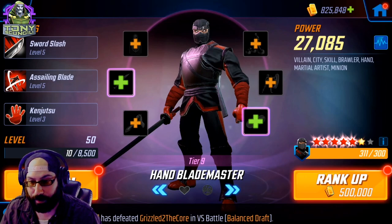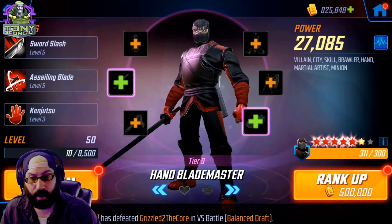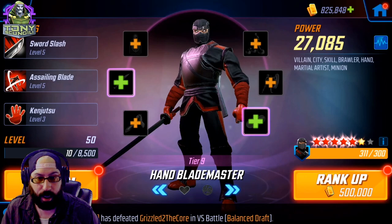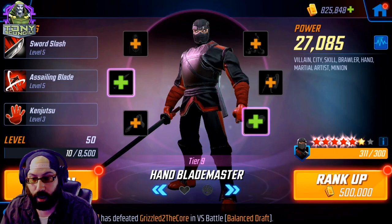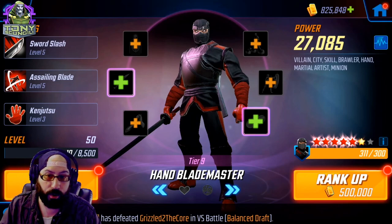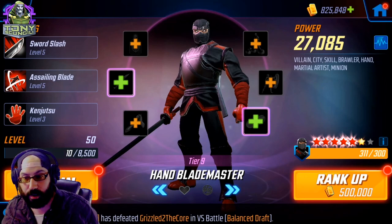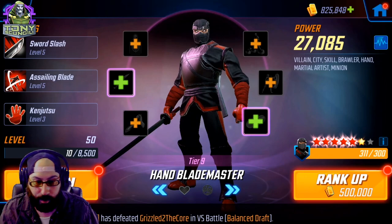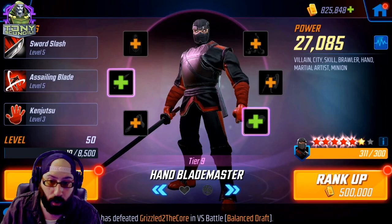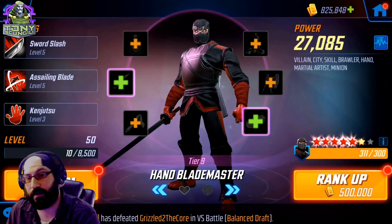Good luck! If you manage to beat the seven-star event the first time, let me know what your team was, whether you used Elektra, or if you skipped a character I said was important. You might be able to get away without Nobu — I don't know, that's up to you. But that's what I used and you saw how it worked. Comment below if you did something differently or if this helped. Have a good night, have a great day — I've been Tony Skangeli, catch you later.